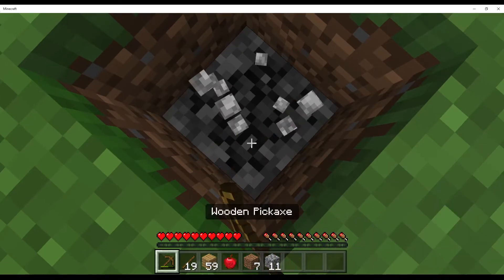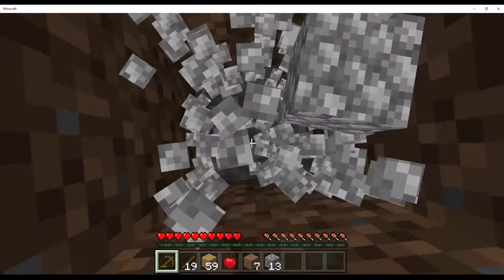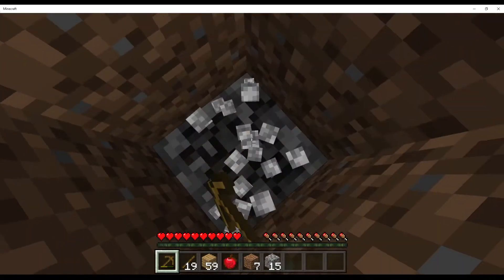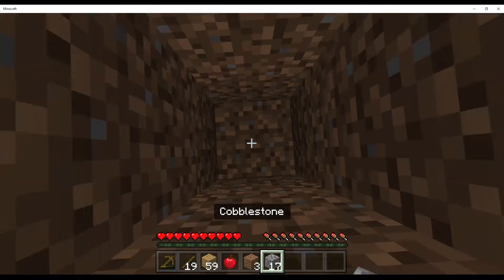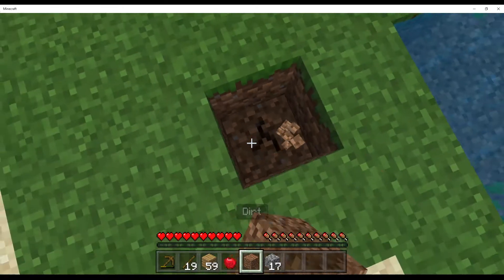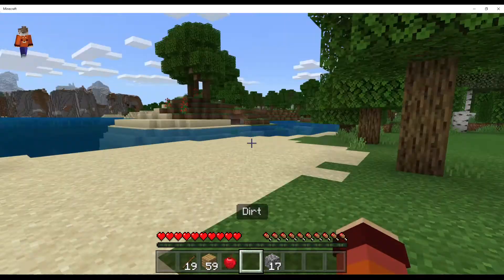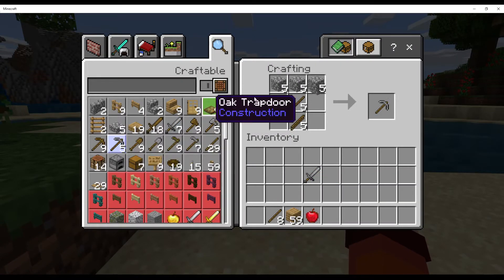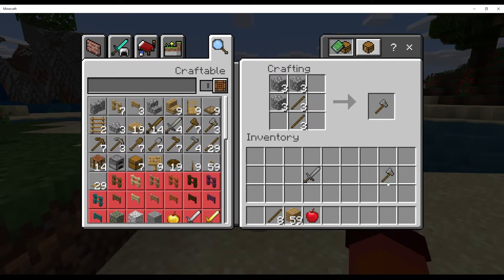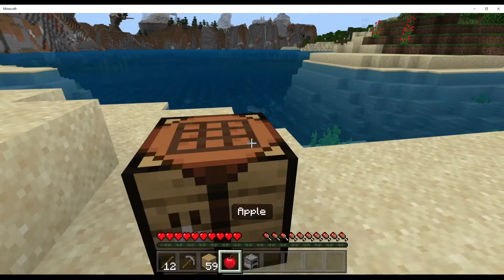Wait, I messed this up — you're not supposed to do that. You gotta mine down stressfully and you hate yourself after you do this. Then you pillar up with the rest. Make sure you throw out your wooden pickaxe because wooden pickaxes are for noobs. Then you craft everything out, and you still have enough for a furnace — you have everything you need.